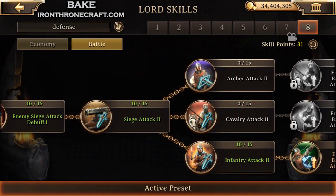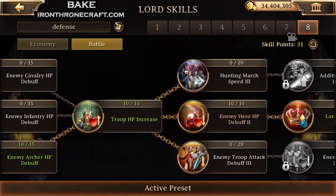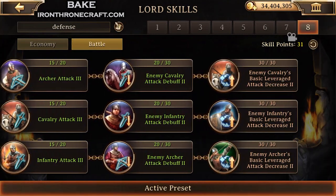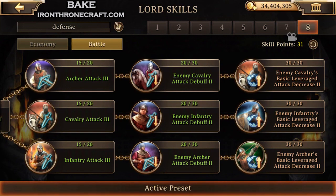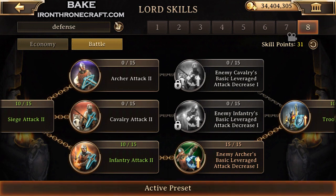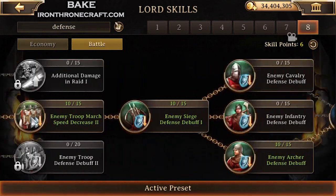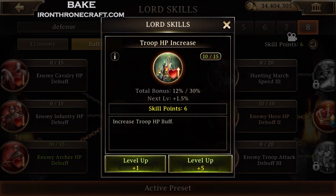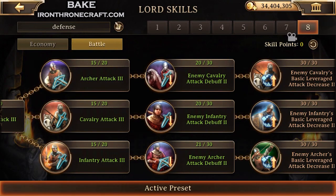You want to get the most bang for your buck out of these 30 points. The most bang for your buck is going to come from finishing off skills that you had prereqs for — that's why I skipped over those other leverages. I could have taken out another leverage, but scrolling all the way to the end, I could use all 30 points taking these attack debuffs and get an additional 65 attack debuff for each type. But that's a very small percentage of the total attack they're sending at you. So it's actually better to go back and take more leveraged attack decrease. I'm going to take the cavalry basic attack, do the prereq on the archer attack, take another 10% leverage, and use the last 5 points to cap off my troop HP increase for an additional 18 HP.